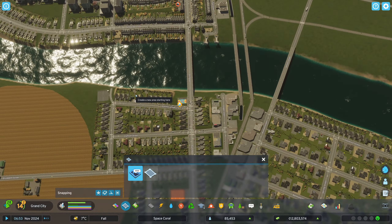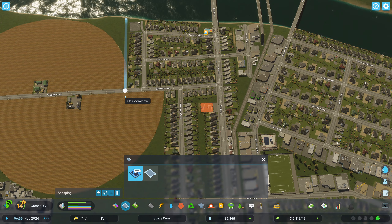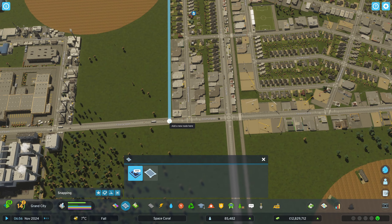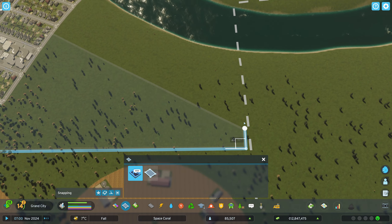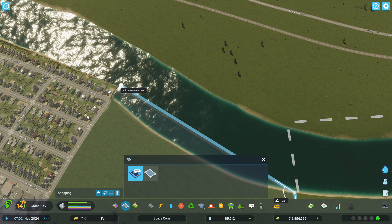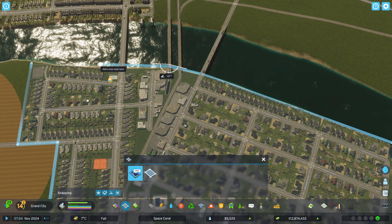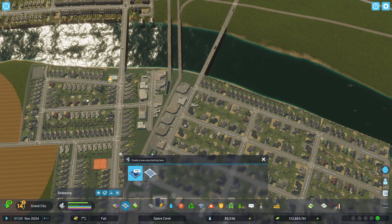Let's use the creation tool and see how this works. Can we simply do something like this? We could go down here, let's pick this all up here. We keep on this side of the river. There we go, that's one zone.